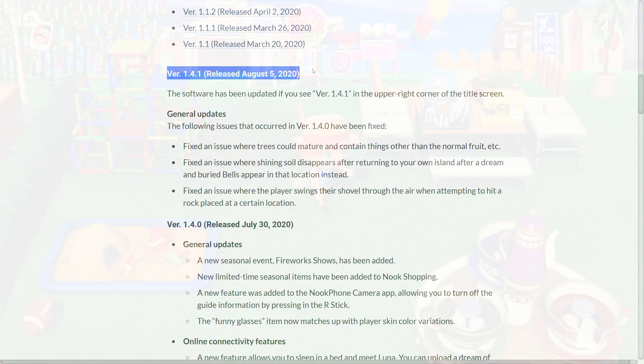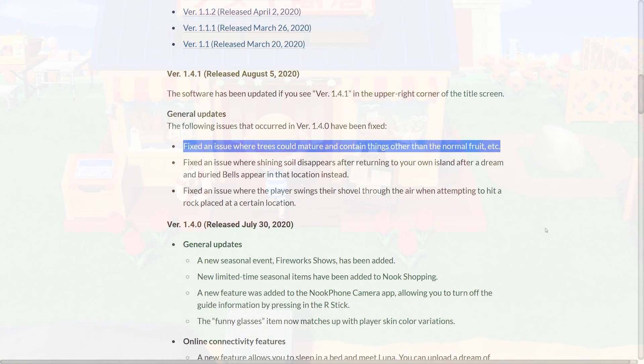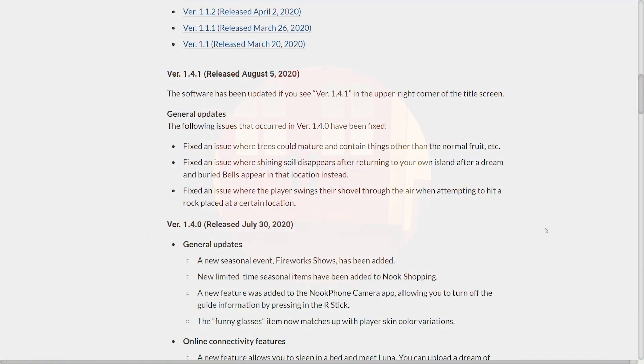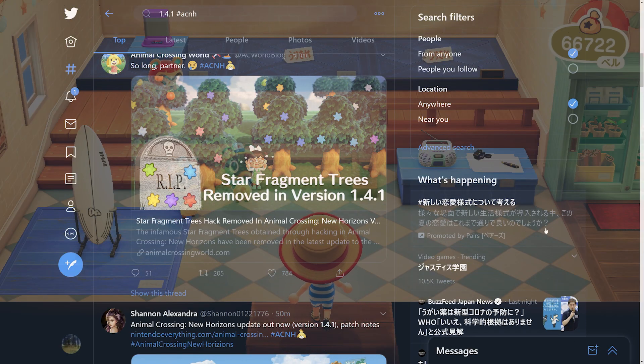Basically, the 1.4.1 update fixes a bug where people could generate trees containing items other than fruit. As a result, many people's trees have changed to bell trees, and you can see this on Twitter — it's kind of kicking up quite a storm.